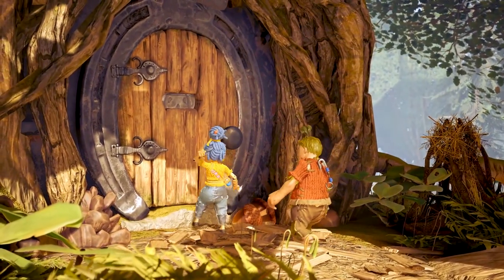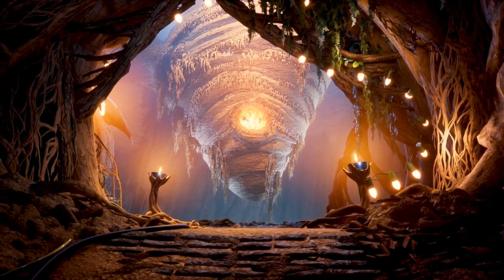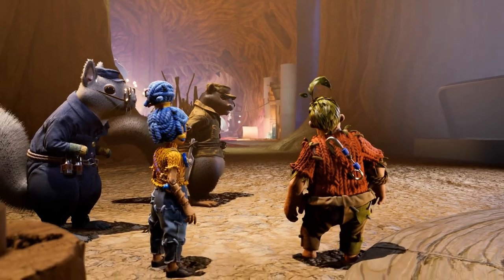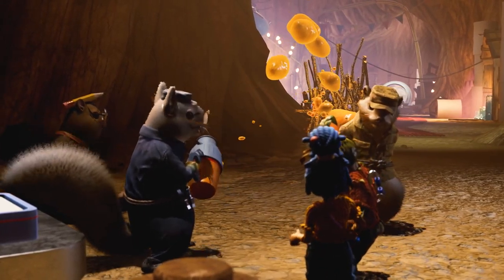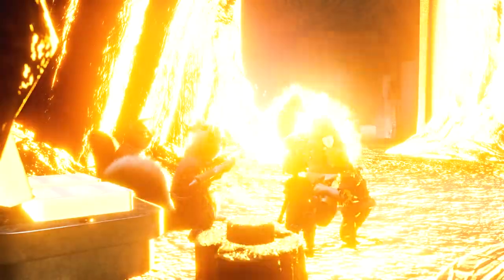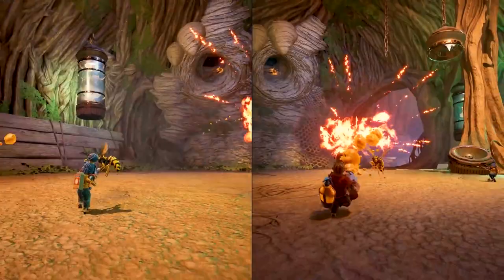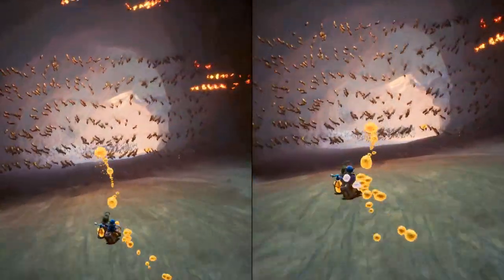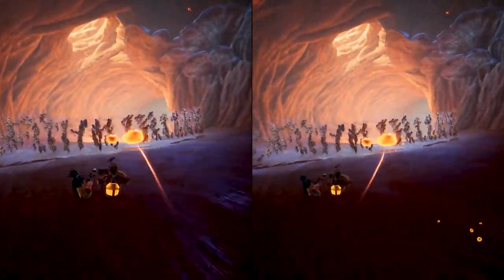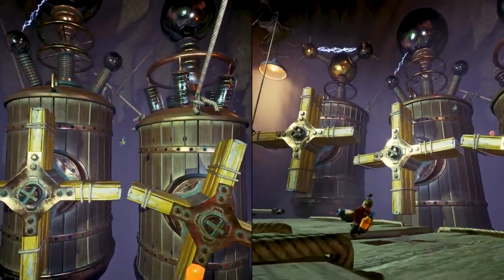When Cody and May meet a gang of squirrels in their tree, May finds out that Cody let a nest of wasps move in. Now they are forced into a war between the wasps and the squirrels, using the squirrels' weaponry. Combine the sap gun and the match gun to create explosions.